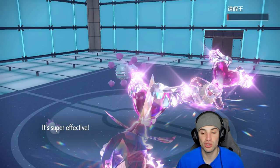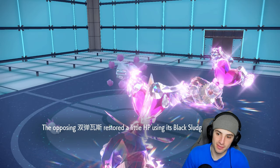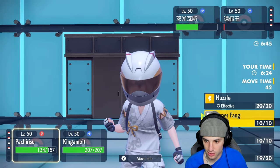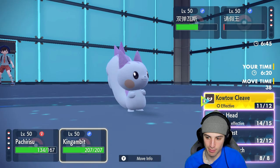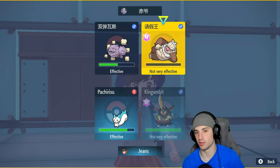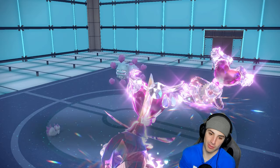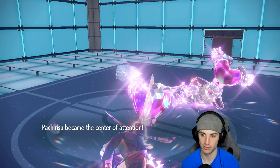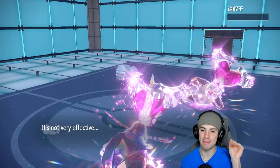Free Focus Sash — it survives on one HP. So from here we just go for another Follow Me so King Gambit doesn't get burned, and we go Sucker Punch just in case Slaking wants to attack. Sucker Punch flies through and we can say bye-bye to Slaking. King Gambit getting after it in match number three. I think Will-O-Wisp is going to fly — that's their whole plan at this point.